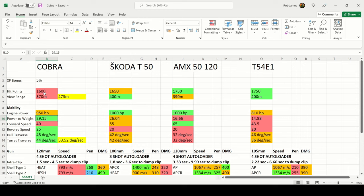In my reviews: red is the worst stat, orange is in between, and green is the best. Stats highlighted in yellow are the updated values with my commander and equipment setup applied. The Cobra has a 5% XP bonus but unfortunately doesn't earn extra silver as a premium tank.